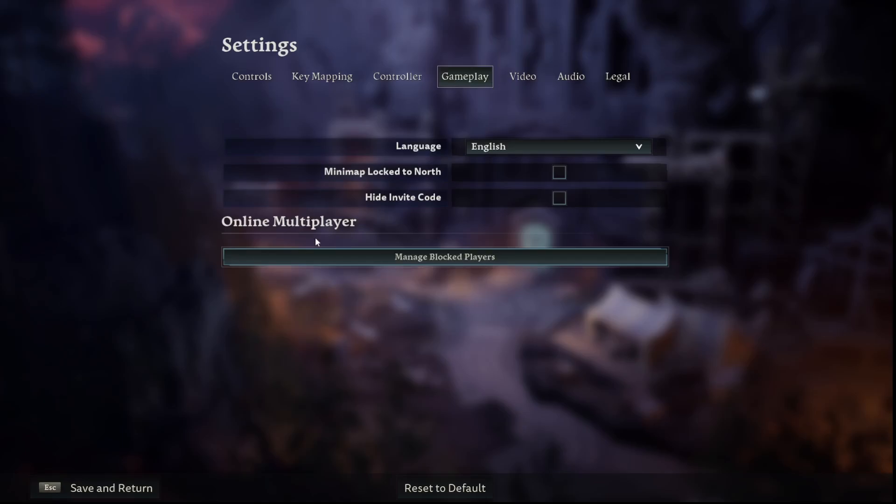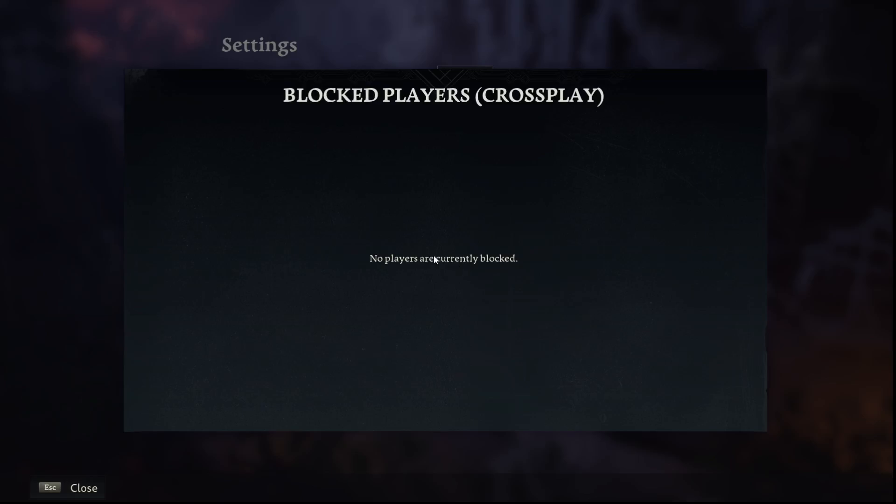Now, as you can see, there is an online multiplayer section. Below it is the manage blocked players option. We have to click on it.